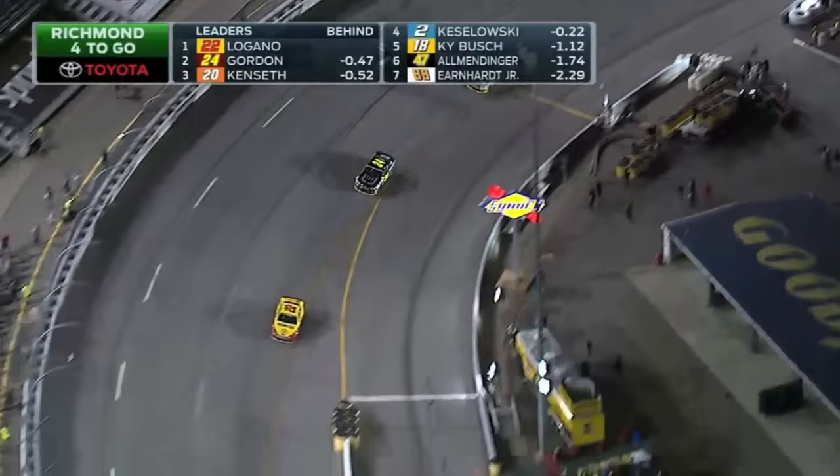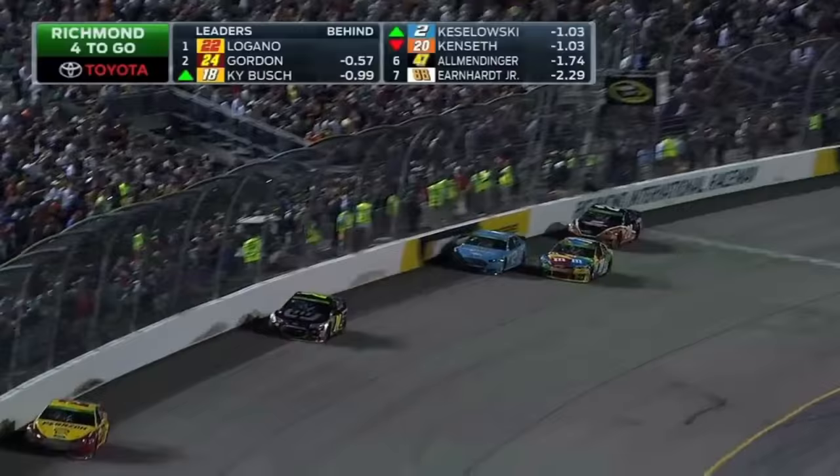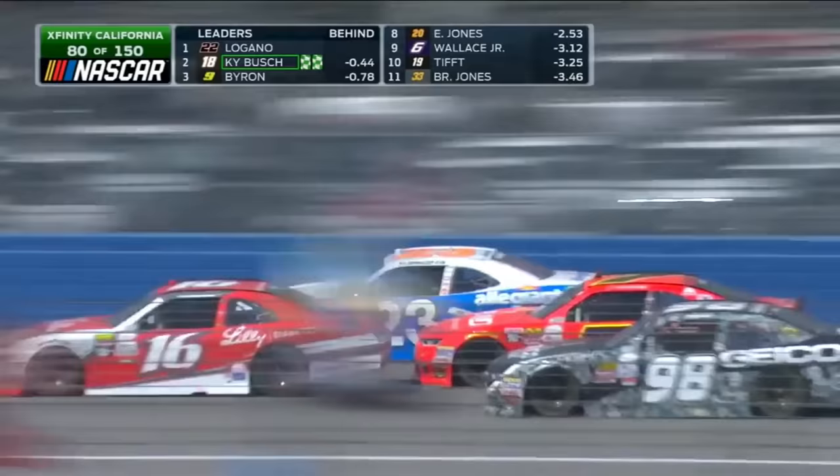Here comes Kyle Busch on the inside. He has those four fresh tires. Kyle Busch has him. Custer was able to climb back in line. Look at the big push by Justin Allgaier up the middle. Wow, that's cool. Ryan Reed — that's awesome.